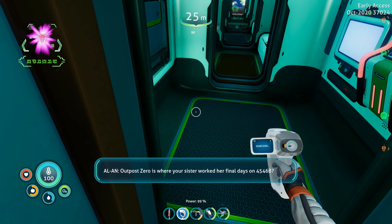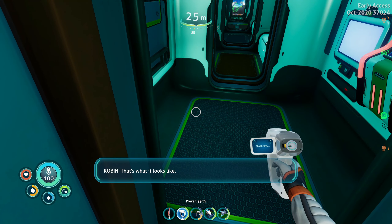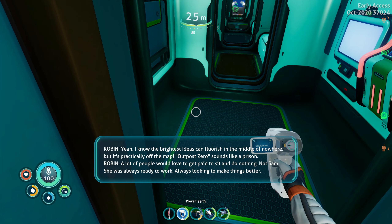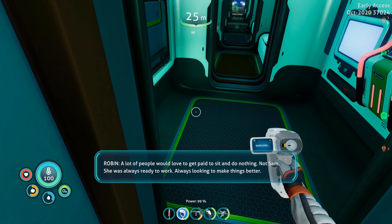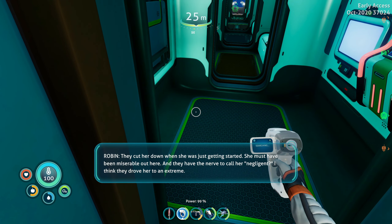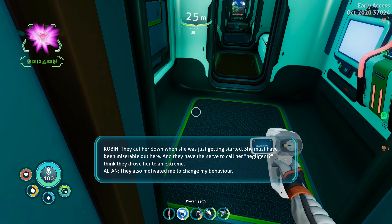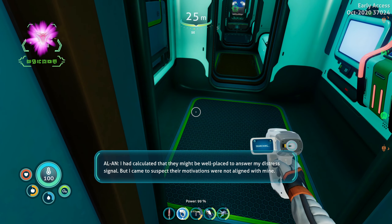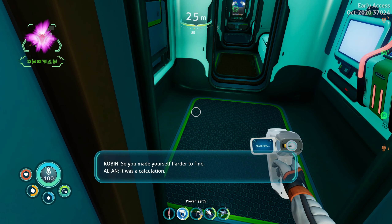Outpost Zero is where your sister worked her final days on 4546B. It is quite isolated. I know the brightest ideas can flourish in the middle of nowhere, but this is practically off the map. Outpost Zero sounds like a prison. A lot of people would love to get paid to sit around and do nothing. Not Sam — she was always ready to work, always looking to make things better. You feel Altera tried to prevent this? They cut her down when she was just getting started. She must have been miserable out here. And they have the nerve to call her negligent. I think they drove her to an extreme. They also motivated me to change my behavior. Because they drove you into hiding? I had calculated that they might be well placed to answer my distress signal, but I came to suspect their motivations were not aligned with mine. So you made yourself harder to find? It was a calculation.